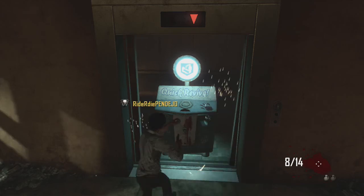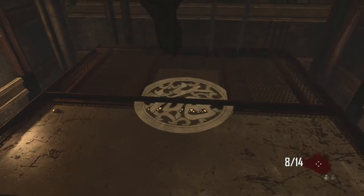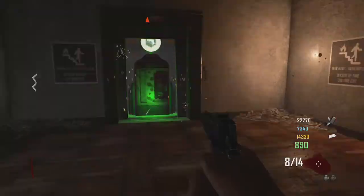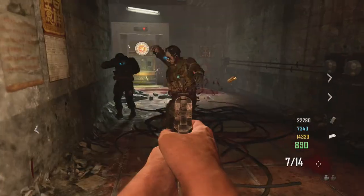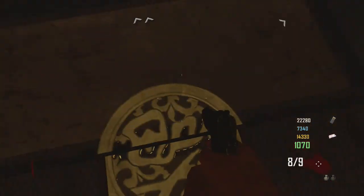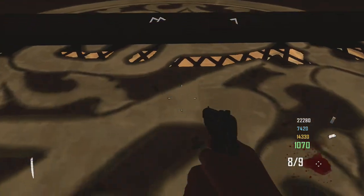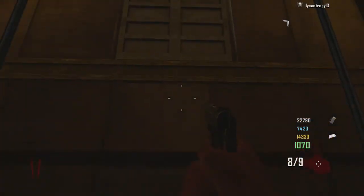I'm waiting for the double tap elevator to go down, then I go stand on the double tap. This is the one I was standing on for this part of the Easter Egg. You're going to hear Richtofen say something when it activates. Richtofen said something, and you're also going to hear Maxis talk about standing on the four golden seals — but you have to do them in the correct order.